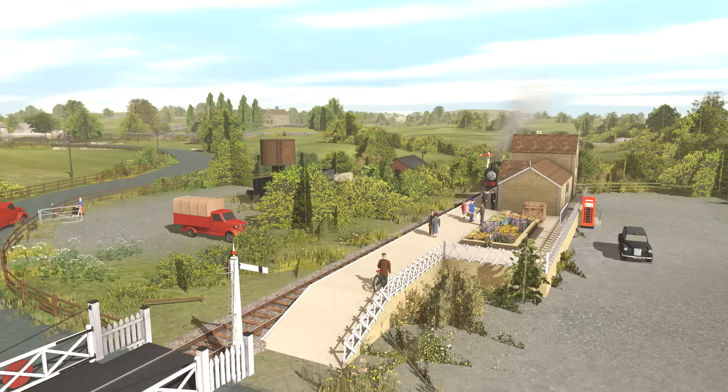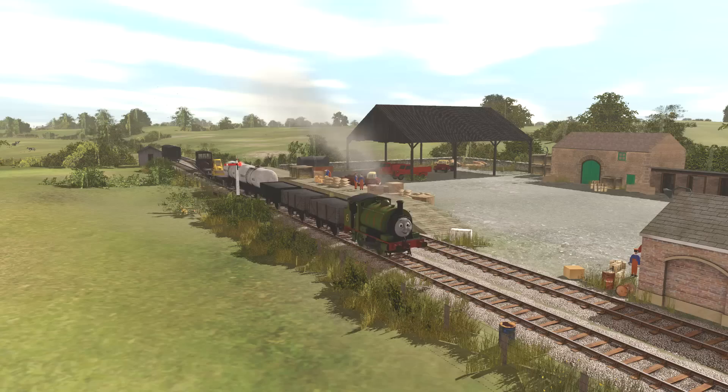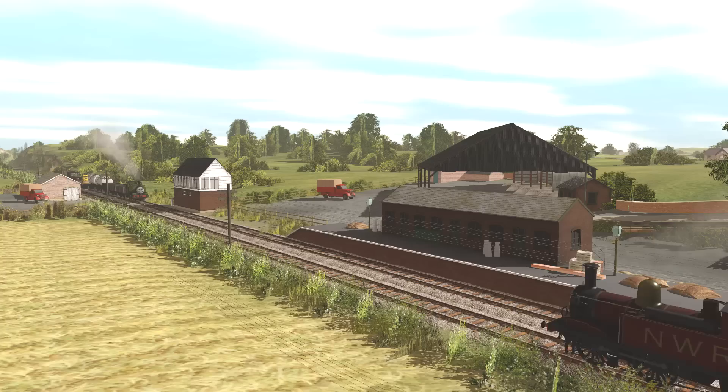After leaving Dryor, the line passes a windmill, travels through more countryside, then reaches Maythwaite Station — another station inherited from the TV series, just like Napford. Just after Maythwaite we have a small goods station, then the line reaches Torrey Wreck Station, notable due to Daisy's shed being located here. Just after Torrey Wreck there is a junction to the old lead mines where Thomas nearly fell down the mineshaft. Continuing along the branch, we have another goods-only station at Tysdale.